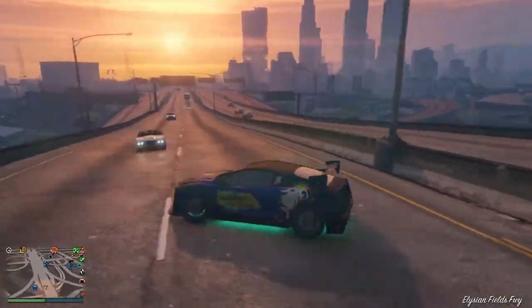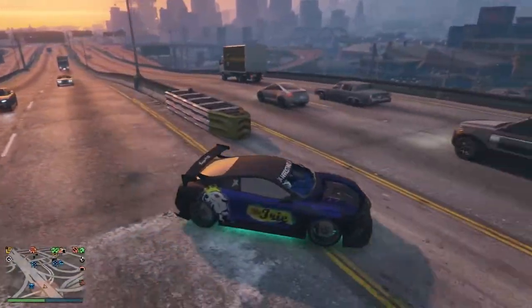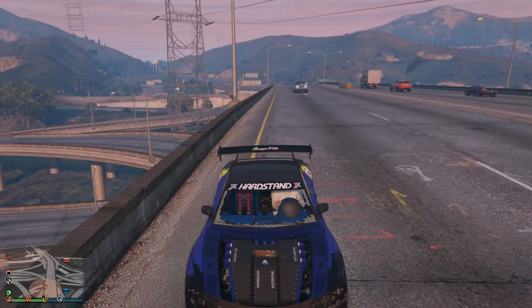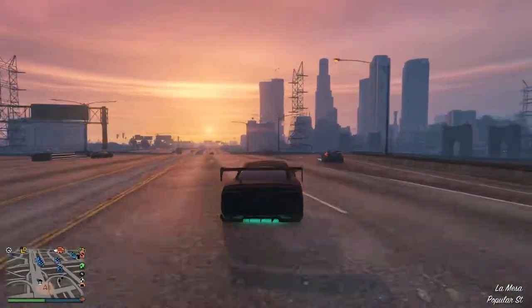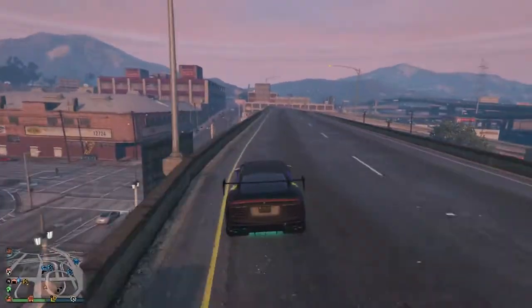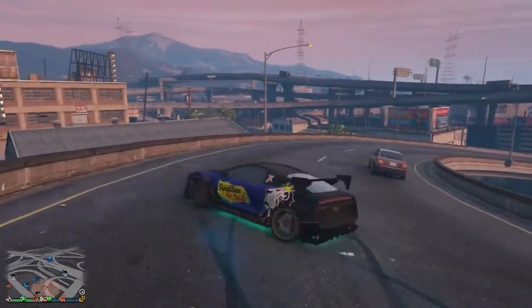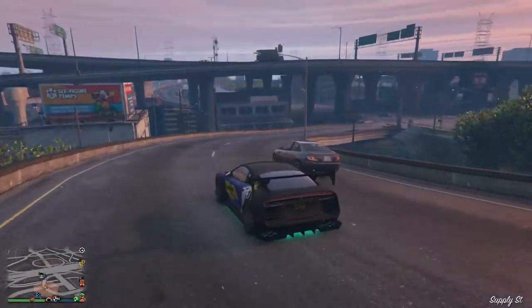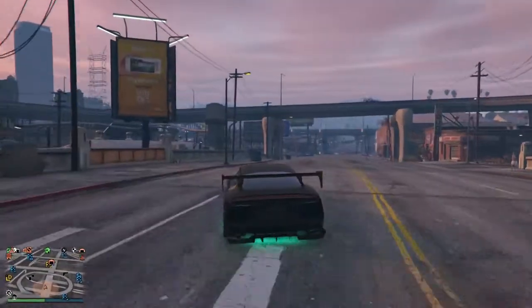We just lost our hood - nice, now we can see the engine at least. That engine looks killer, super cool - what a nice engine. So I think we can go right over here. This car is good for drifting - let's go to the casino.